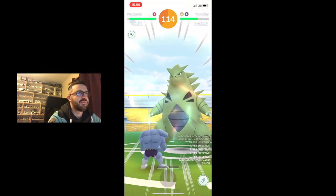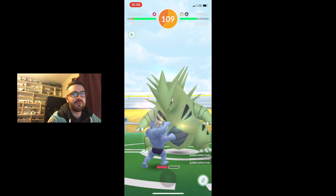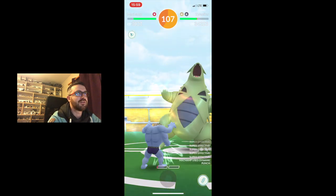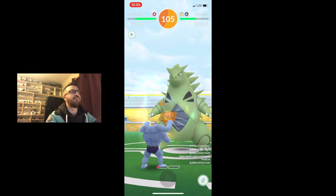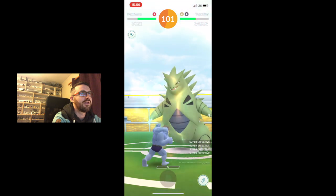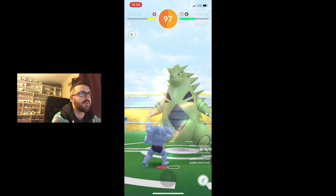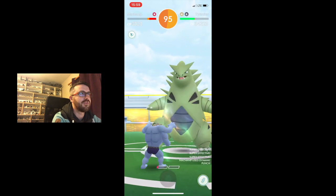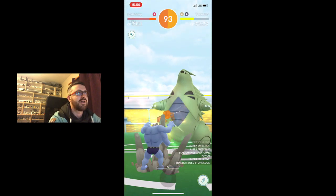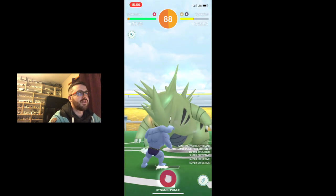Our 3rd Machamp comes in, boosted by the weather. Fires off his 1st Dynamic Punch. We're coming up to around the halfway stage now, so you're going to hope it's going to be in the yellow by about 85 to 95 seconds. With Tyranitar, you're hoping for about 90 seconds. Hit by the Stone Edge again — that gives us use of another Dynamic Punch, which we fire off. Get it into yellow at about 94 seconds. And our Machamp dies.